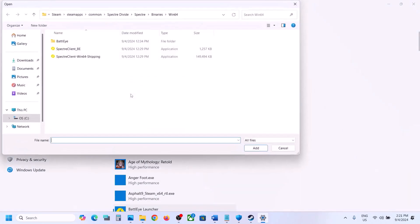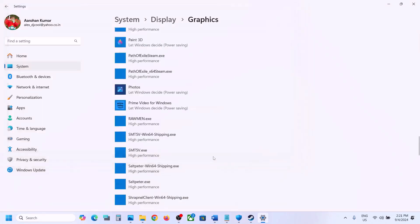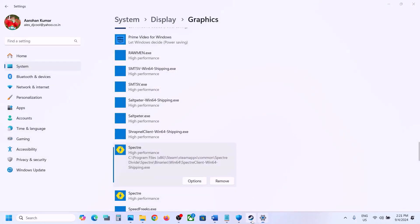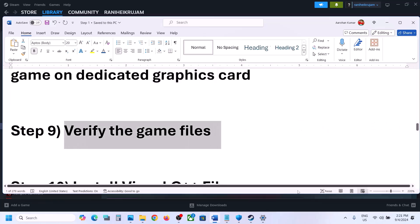If still not working, click Browse again, select the third exe file, click Add, click Options, select High Performance, click Save, and launch the game and check. The next step is to verify the game files — do not ignore this. Right-click on the game in Steam, select Properties, go to the Installed Files tab, and click on Verify Integrity of Game Files. Once verification is 100% complete, launch the game and check.